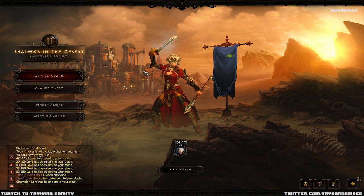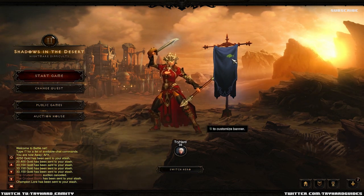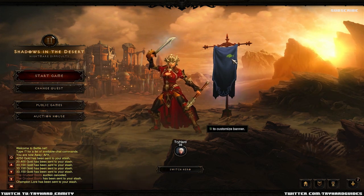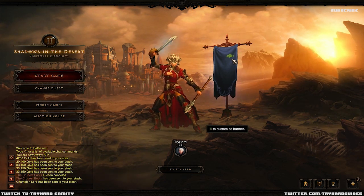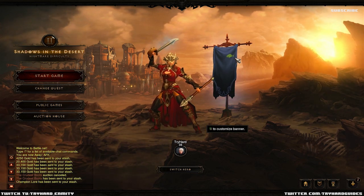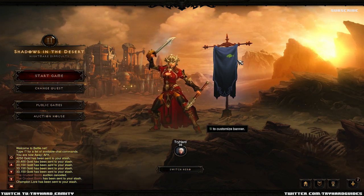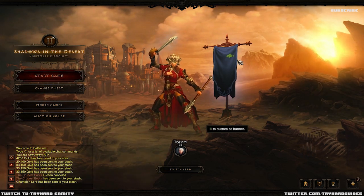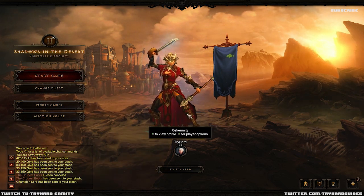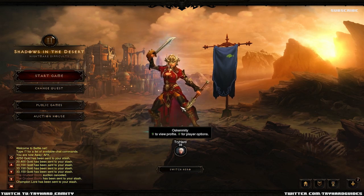Hello again, TryHardEmity here. Welcome to part 2 of the Starting Fresh series. In this episode we'll be talking about how to make gold from selling specific items, which items to pick up, and generally buying and reselling on the Auction House. The main focus is going through Nightmare and Hell mode, and then getting started on Inferno. Episode 3 will mainly be my journey through Inferno on this completely fresh character on US servers.